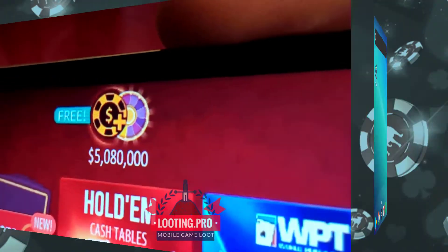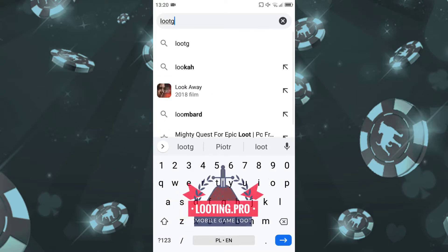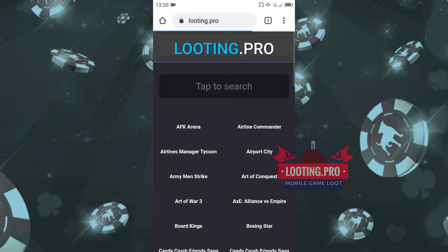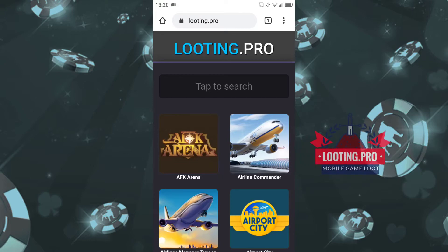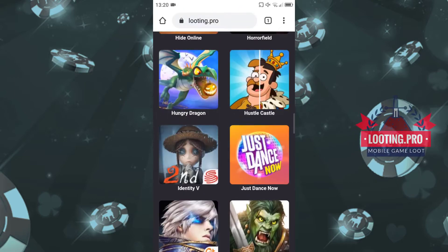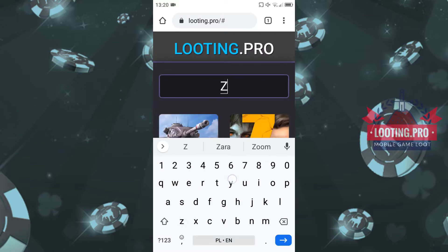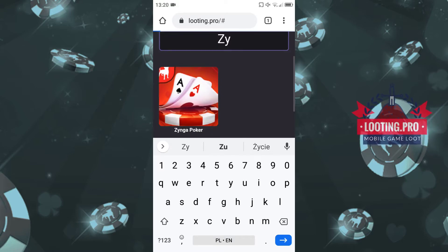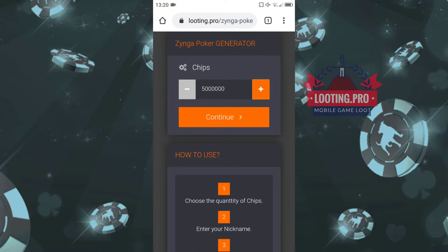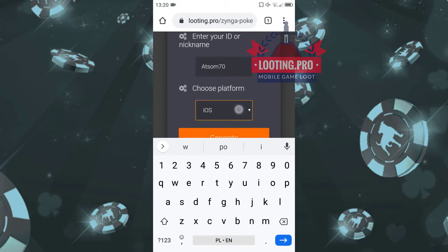Now jump to the mobile screen recording for better video quality. Open your browser and go to looting.pro and find your game. Select the amount of resources and click the continue button.